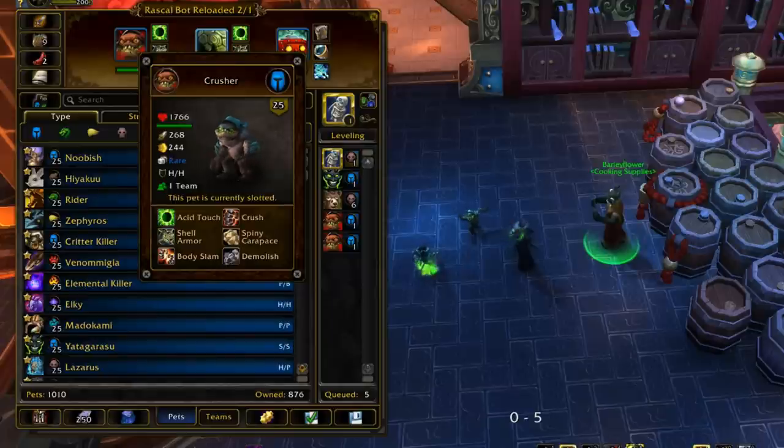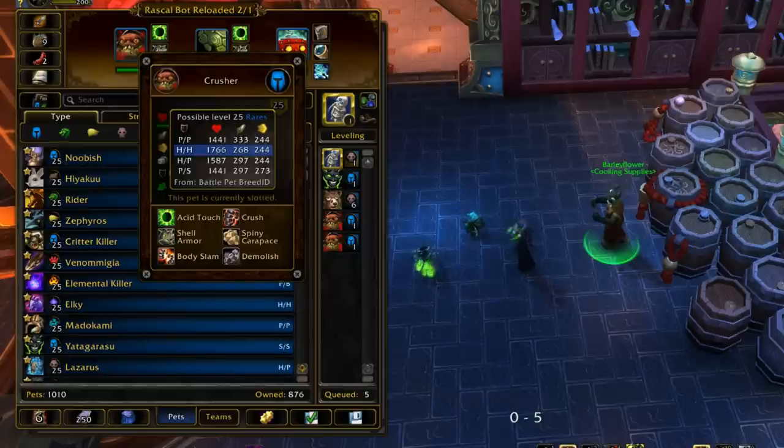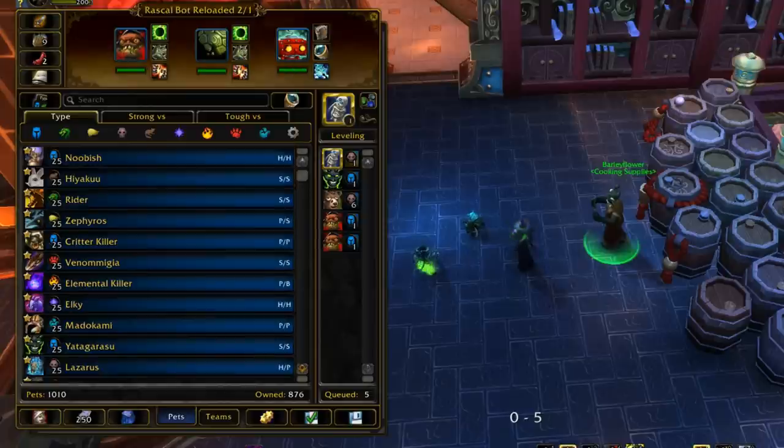Crusher seems to have more health than Ore Eater does, and HH is pretty nice because he is a humanoid type — having more health benefits the humanoid passive where they get healed for 4% of their health after every turn. So where do you get Crusher?